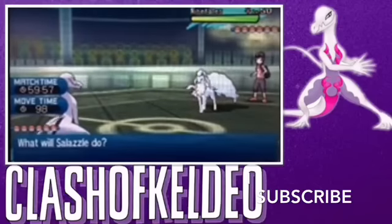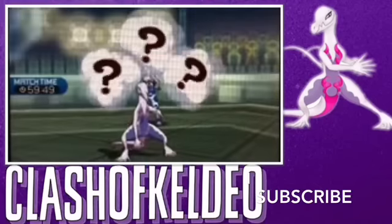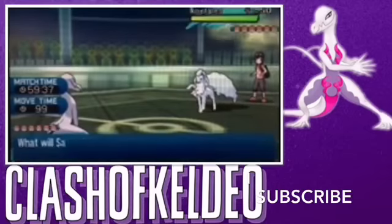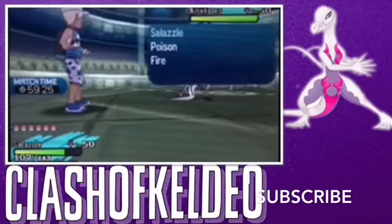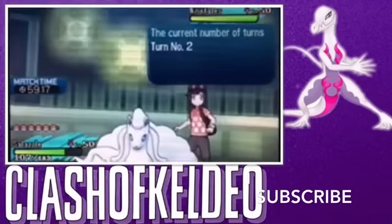Okay, so we started the video now. We take out Salazzle. I was super happy since he took out Ninetales, Alolan Form. It used Ice Beam, but that did not do much. I wanna give a big shoutout to Inferno for letting me battle him during this video. I battle my subscribers for these. If anybody wants to battle for the next one, comment down below. I will choose a random person.